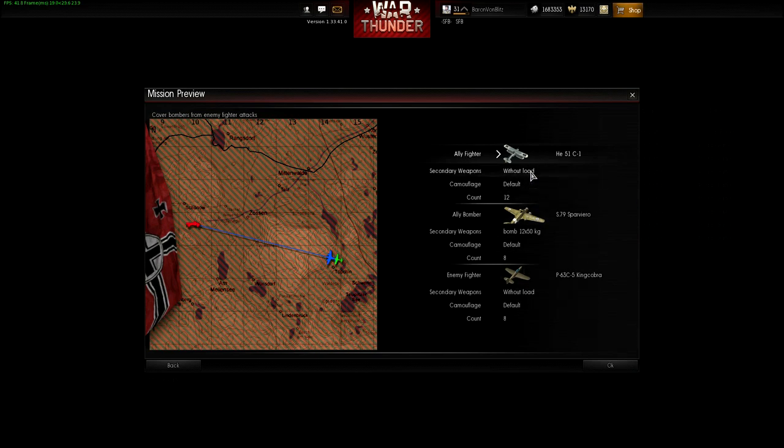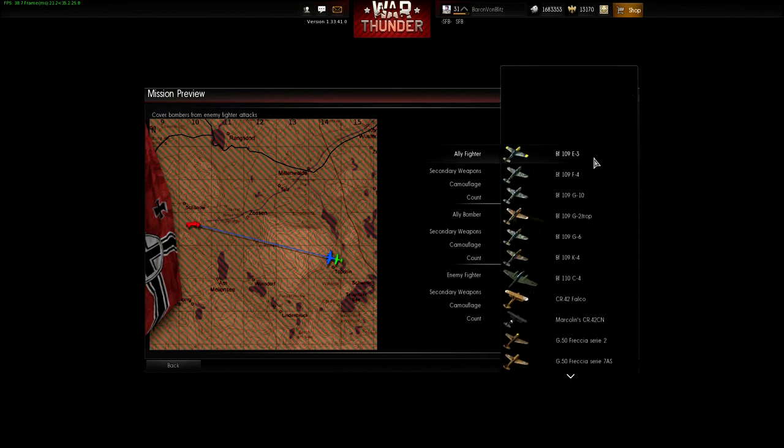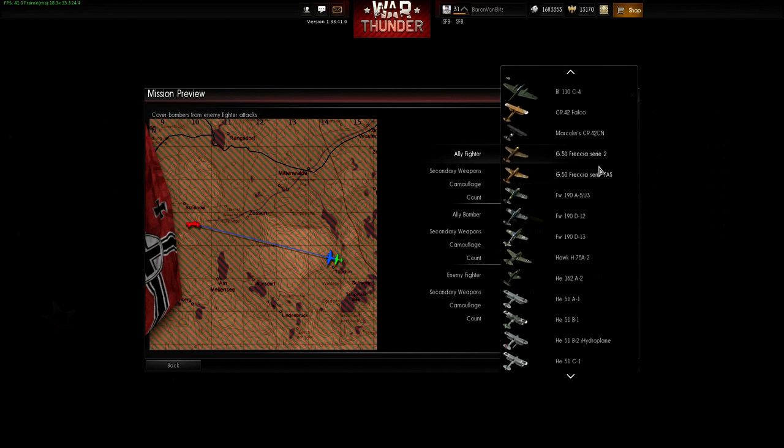Even though it says Ally, it's the Axis powers — so that's a little strange. You scroll down this list and it'll show the different planes you can access. What we saw in that custom mission was the Hawk H-75A2. The H-75A2, I believe, was the French export version that the French Air Force used. That would explain how the Germans were able to capture enough of them to make it a premium plane, I would imagine, for the Germans.